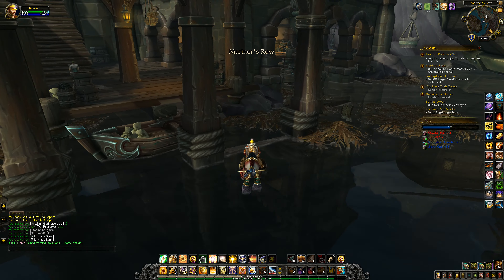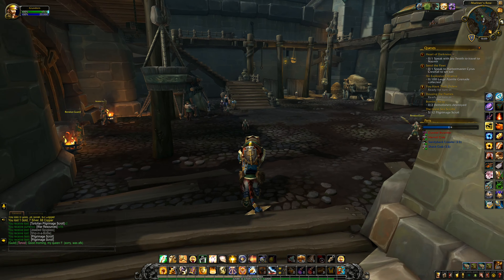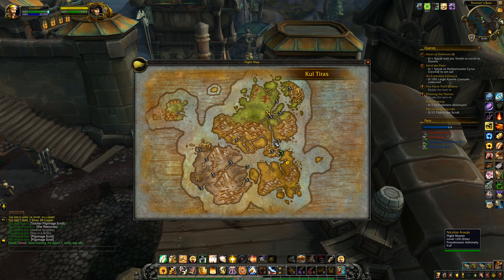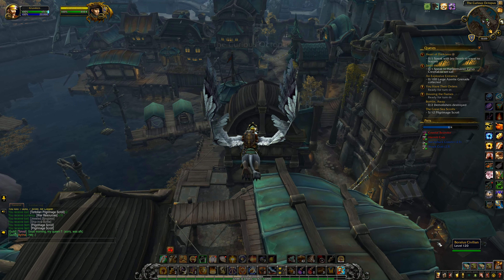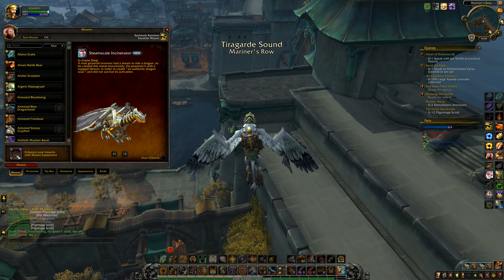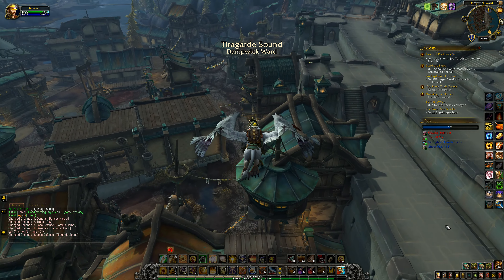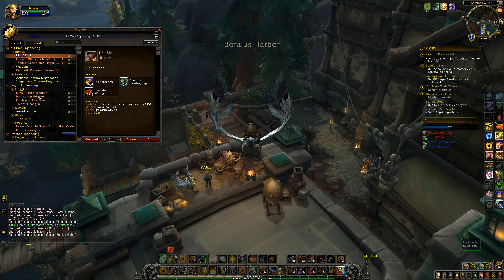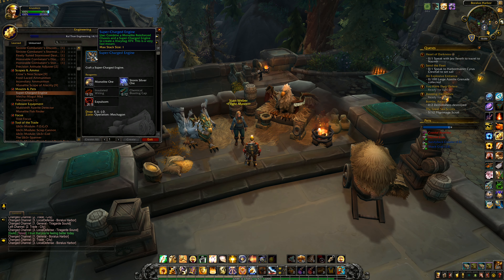One thing I did mean to do - when I was over at the auction house I meant to check for mount gear. That was something I wanted to have a look at, so I'm actually going to go back there and have a look at what we can enhance our mounts with. What mount equipment is available? There's definitely a water walking one, but I don't know what the other ones are. If I have a look in engineering - I guess it would be unlearned. I don't think there are any. Scopes, mounts and pets: supercharged engine, monolight reinforced chassis...